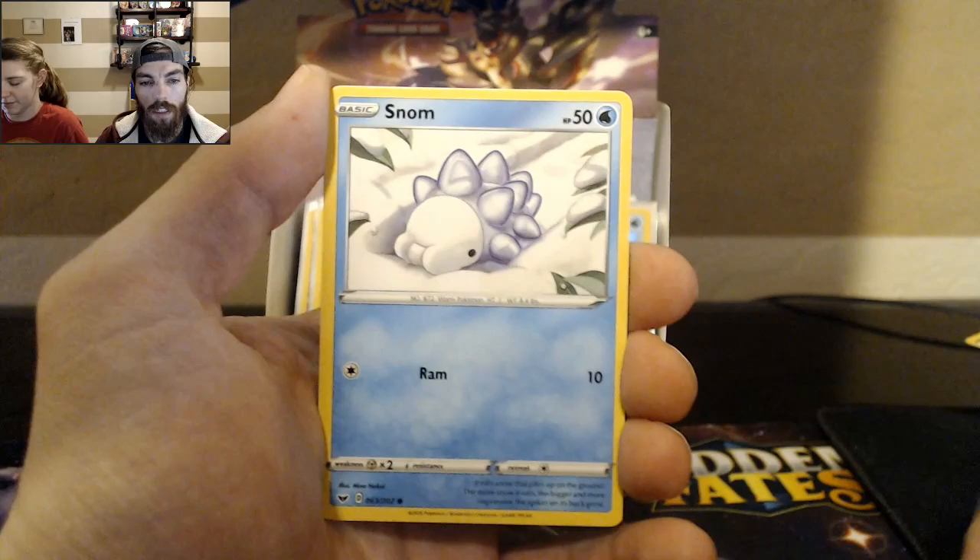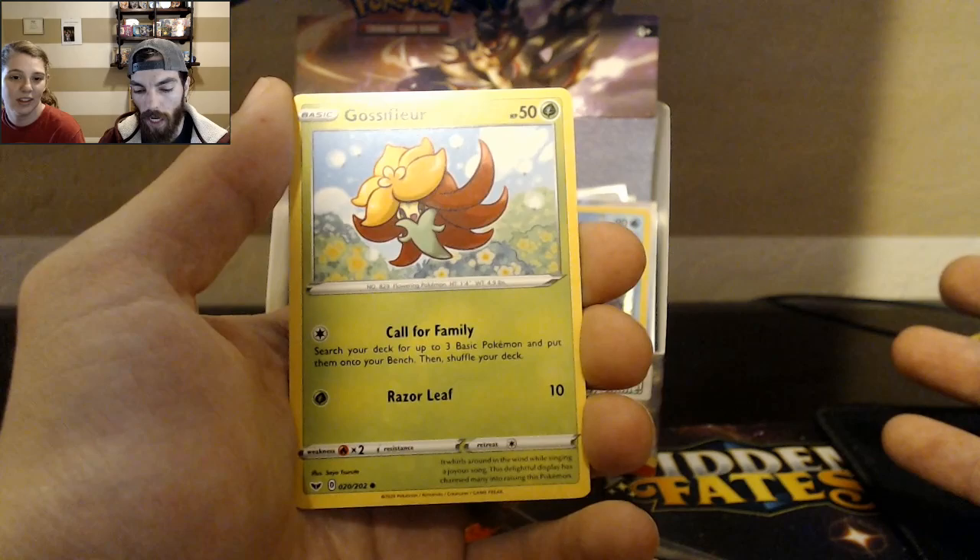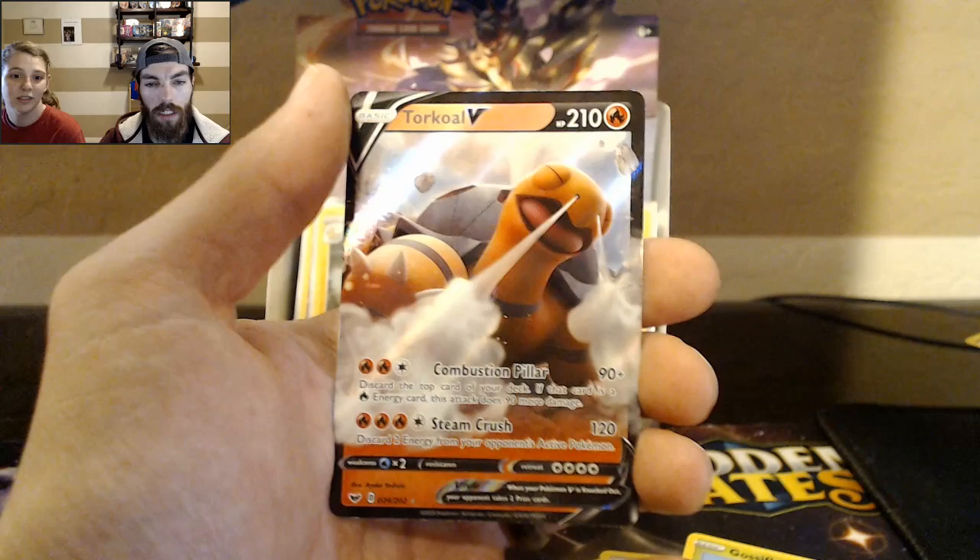Blipbug, which turns into Dottler — and I love Dottler. What's it turn into all the way? Orbeetle. The psychic bug type, the fire bug type, the ice bug type are all types that it's weak against or strong against — which is cool.